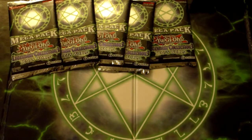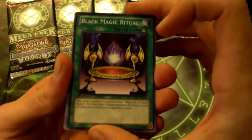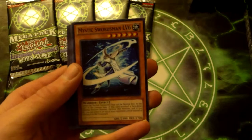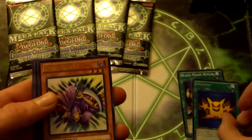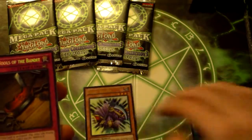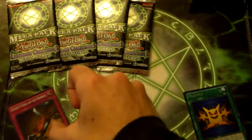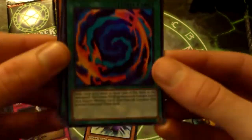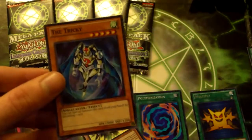Those are the promos. Let's get started - we'll open up pack number one. Come on BLS! We got Black Magic Ritual, Mystic Swordsman Level Six - man, I used to have a Level deck based on those guys, really good - a rare Multiply. Oh there we go, that's a good one - an ultra rare Spear Reaper. And a secret rare Seven Tools of the Bandit. I already have this one but whatever, pretty sweet. And a super rare Polymerization - see that guys?